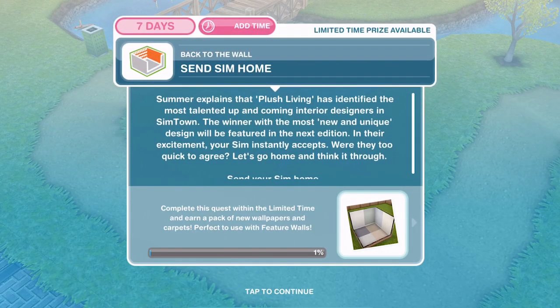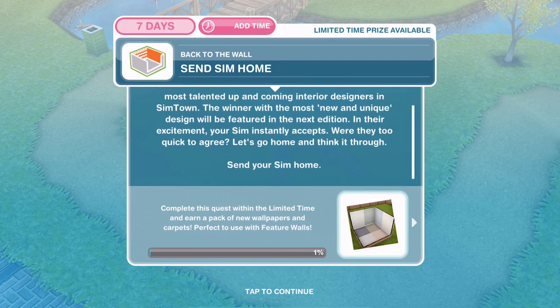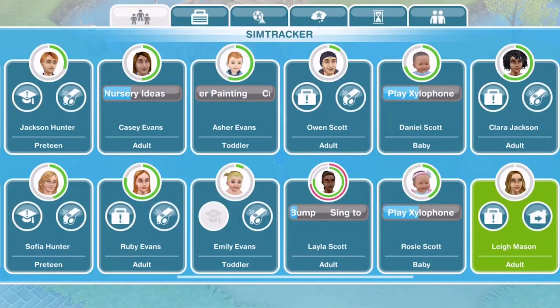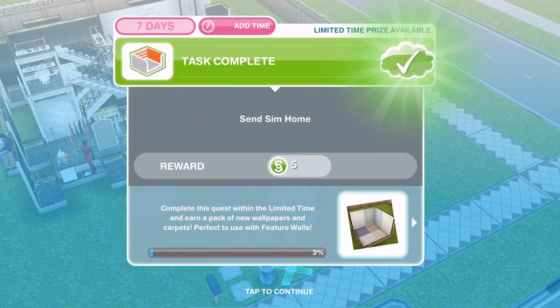Now send a sim home. Summer explains that Plush Living has identified the most talented and upcoming interior designers in Sim Town, and the winner with the most new and unique design will be featured in the next edition. In their excitement, your sim instantly accepts — were they too quick to agree? Send your sim home via the sim tracker. Task complete.